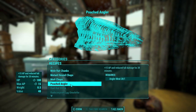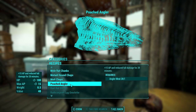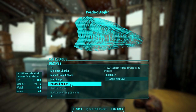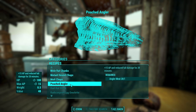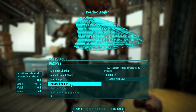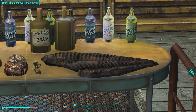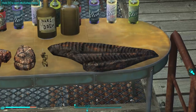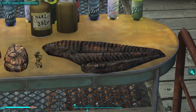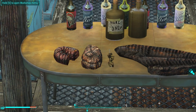Next up is poached angler: plus 15 action points and reduced fall damage for 20 minutes, plus 100 HP over time. It stacks with other foods making it great for a sniper build, and useful if you don't have the free fall legs or only one piece of acrobat armor yet. When you see it, it takes up the whole table — that is one massive fillet of fish. It makes you wonder why Bethesda chose to make it so huge yet was lazy with the hermit crab bone.